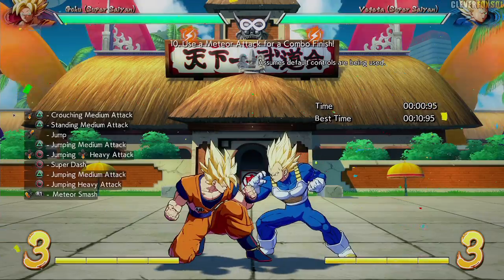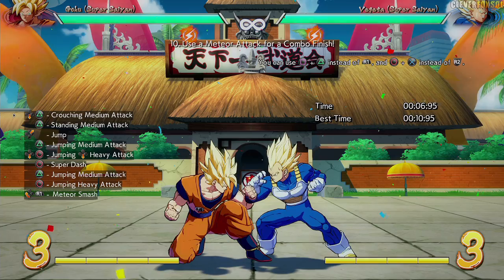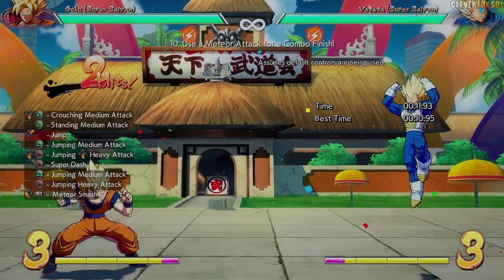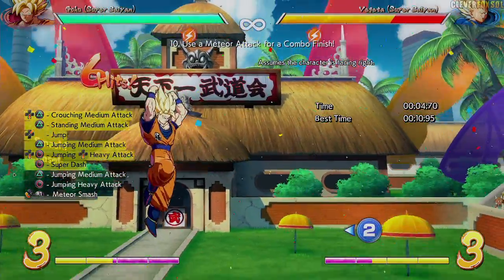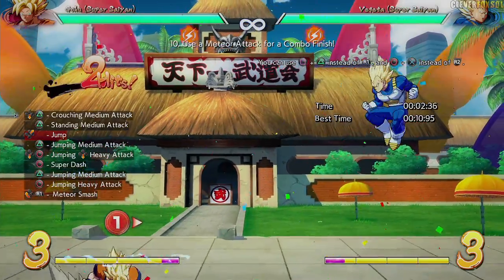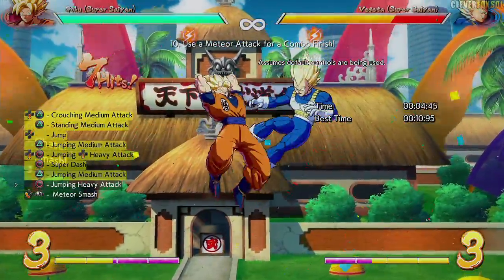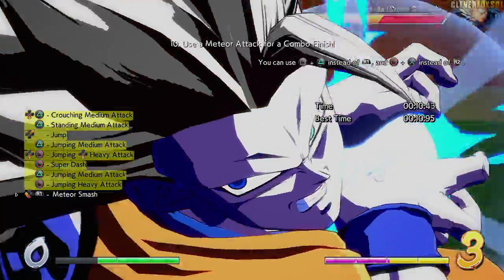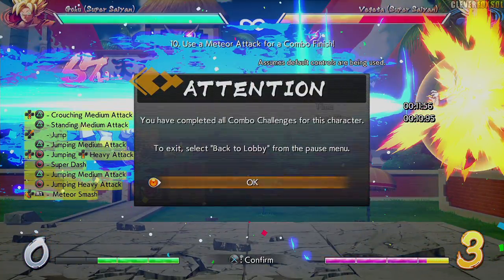We're breaking it down — this is what I want you to do. I want you to break down a combo. Some people in my live stream said this is really hard and you can't do these challenges. Break it down. Break all of this down. And look what happens when you break it down — you're able to pull off the combo. It says: you have completed all the combo challenges for this character.